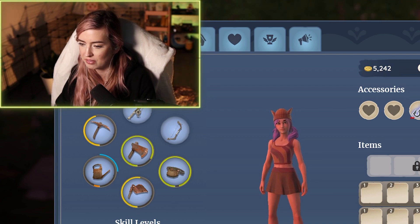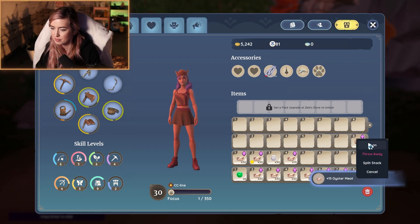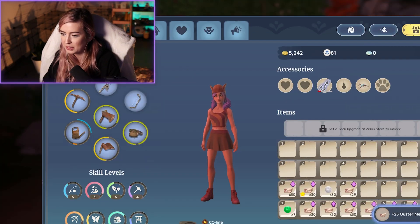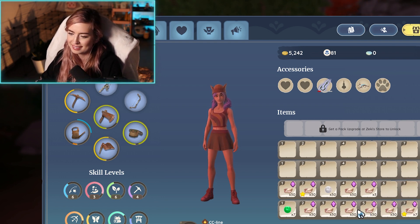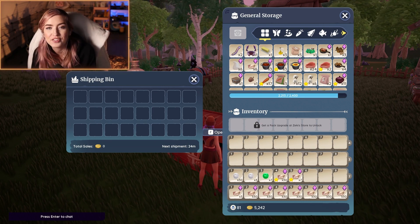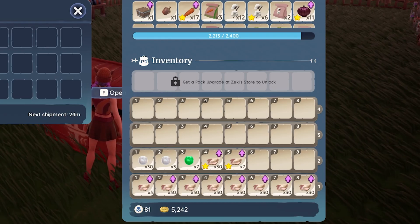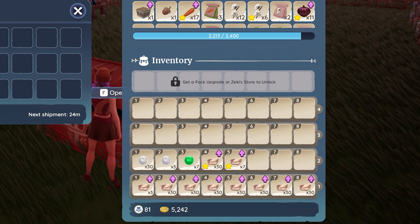I don't think I'm going to quite make it to my hope of ten. And that was the last pearl — just oyster meat from here. Opening 250 oysters, we got 213 regular oyster meat, 37 quality oyster meat, 33 pearls, and seven green pearls.